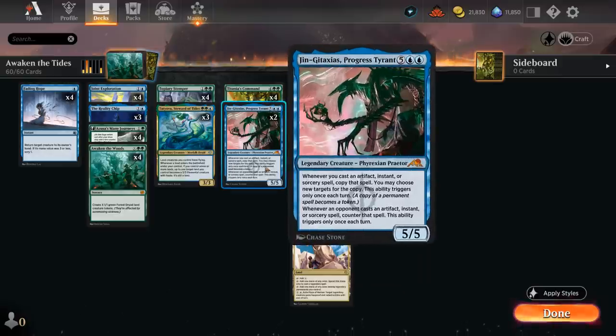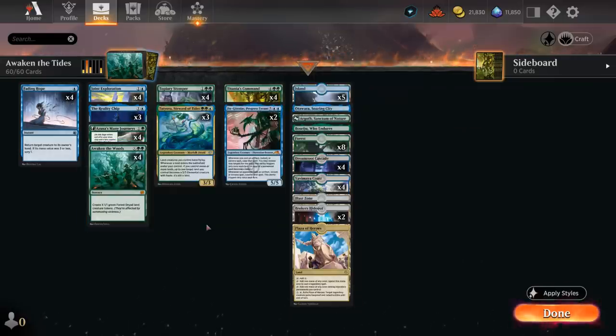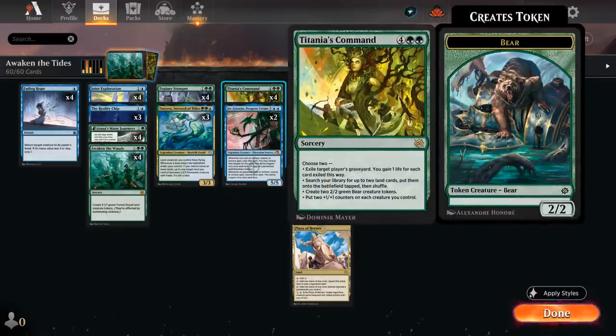If we also happen to have a Jingataxius in play, things get even more crazy as we now get to double up on Awaken the Woods and then assuredly have enough creatures to attack for the win. That's the goal of the deck. We're also playing four copies of the new Titania's Command.